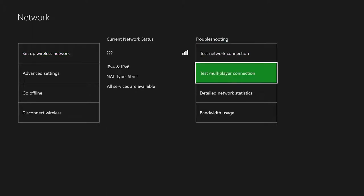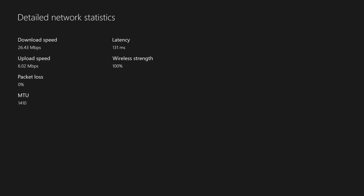Before we even start playing, I just want to show you guys my detailed network statistics, which is going to show you my latency, how much of the information from my phone is actually getting to my Xbox, my megabytes per second download and upload, and something called MTU, which I'm not really sure what that is. Right here you can see my download speed is 26 megabytes per second, upload speed 6 megabytes per second, which is actually better than a lot of people's internet. My wireless strength is 100%, my MTU is 1410, but my latency is what really matters here — it is 131 milliseconds.